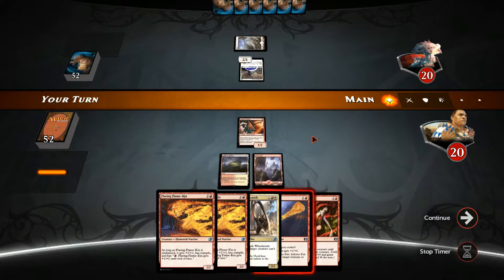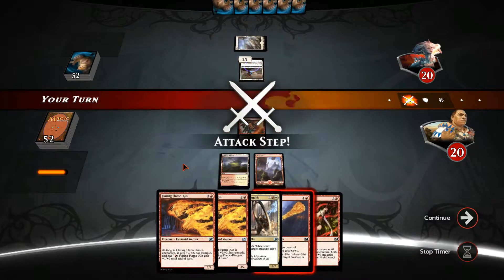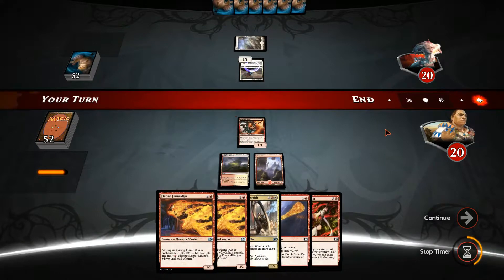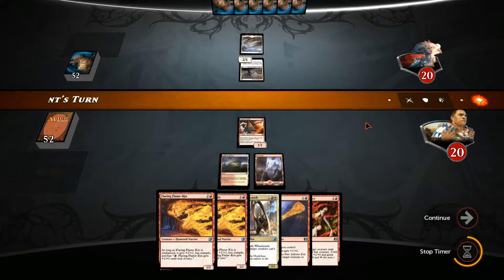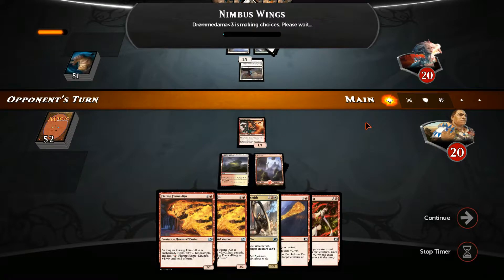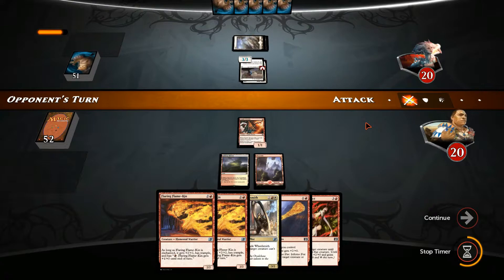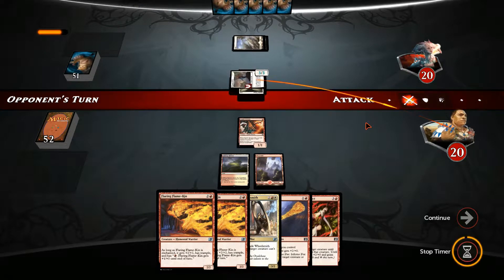We did get the enchantment, so now we're just waiting for our next mana to hit. Our opponent does have Reprisal, which means that he can't take out the Flaring Flamekin. Nimbus Wings - so he is going to hit us 4-3, which is quite a decent start from our opponent.